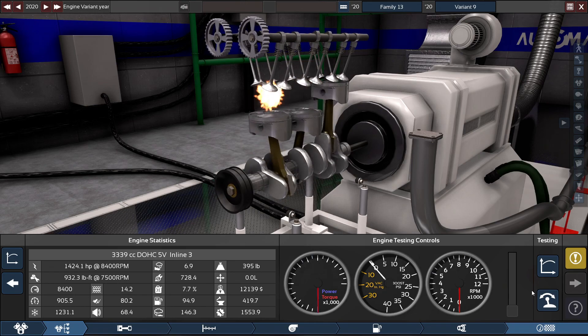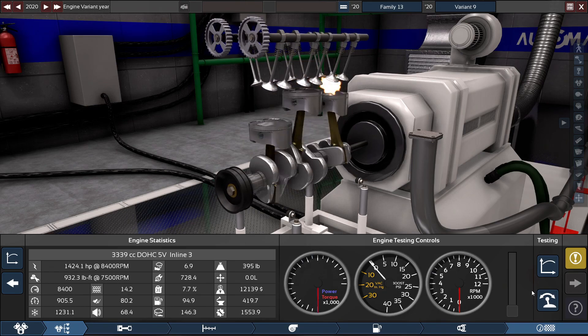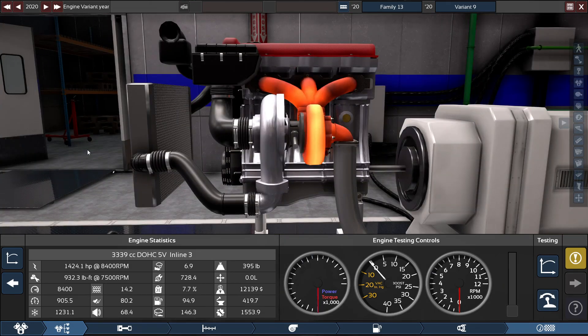I don't think you can fit this in a Geo Metro or any other hybrid with this type of engine. That'll do it with Automation the Car Company Tycoon game with this powerful inline-3 engine — this is a start with the inline engines. It's quite interesting how I couldn't max out the stroke; if I could max it out somehow without breaking the engine, this would have easily been a 1600 horsepower engine.